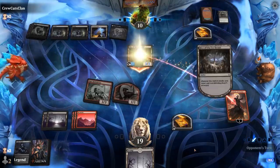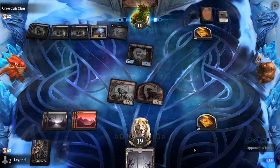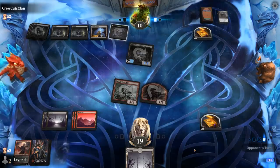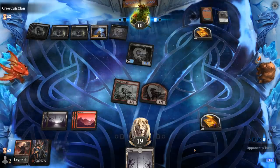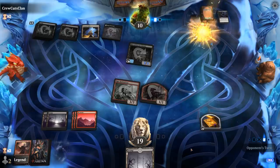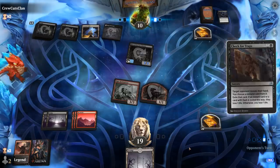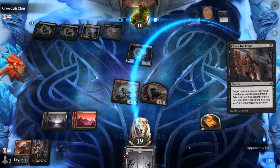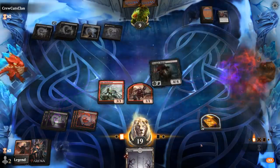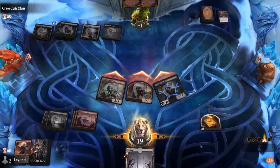Even if Zariel dies we still have Battledriver in play which can give Regent Haste. The fact they were so eager to trade for my creature land is also explained by the fact that they had two sweepers — otherwise we might have taken a more conservative approach. Dispute to draw two — and there's Check for Traps. And there's a Westgate Regent at long last! That's a lethal attack — alright, sweet!